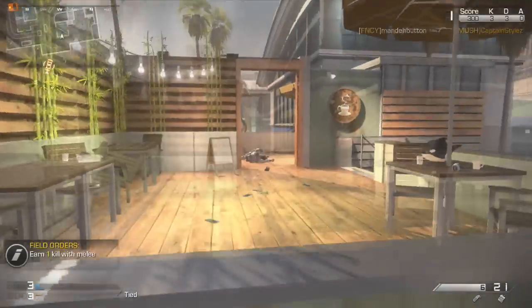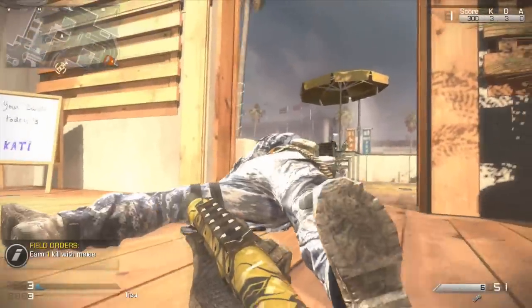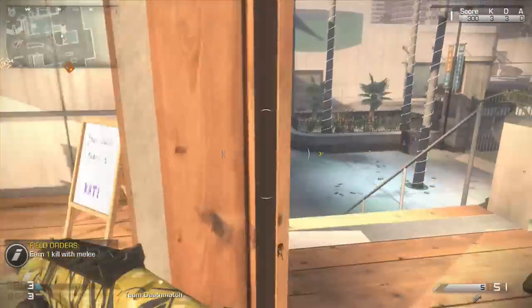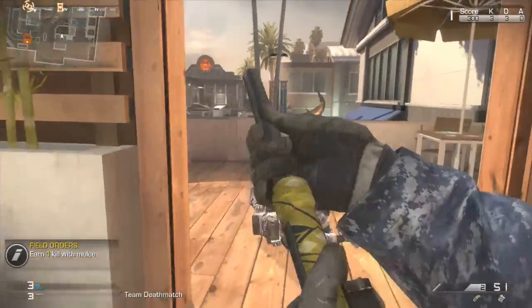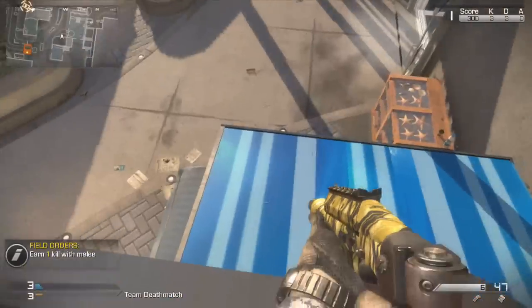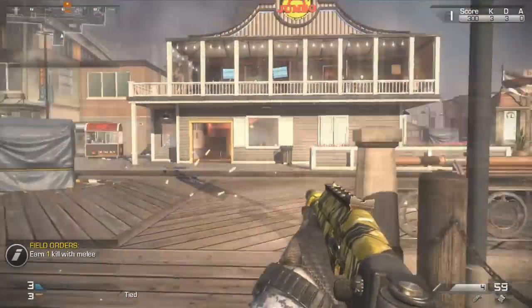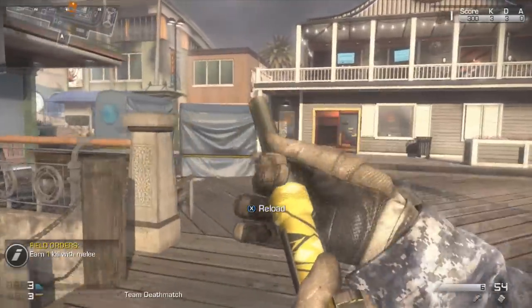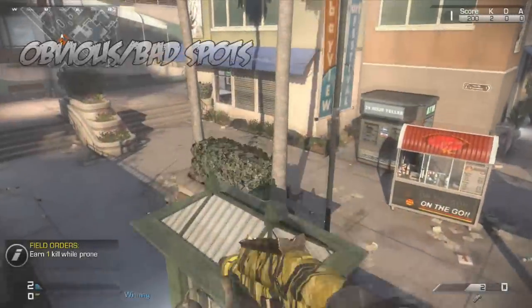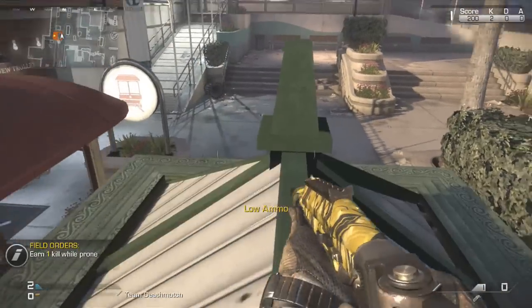If you don't want to go there, you can try this house here — yet again it's another cramped spot and there's three different ways to get up here, so make sure you're being really careful or that you have another person there. And if you don't want to do that spot, you can try this little spot back here. I've tried it a couple times — if you move around a lot you can get a couple kills, but nothing's promised.